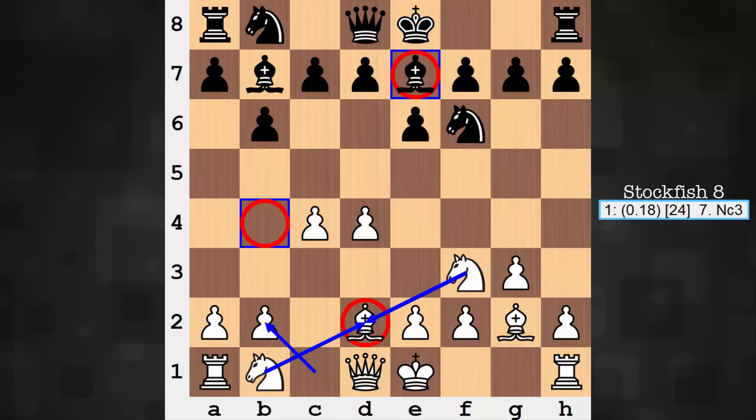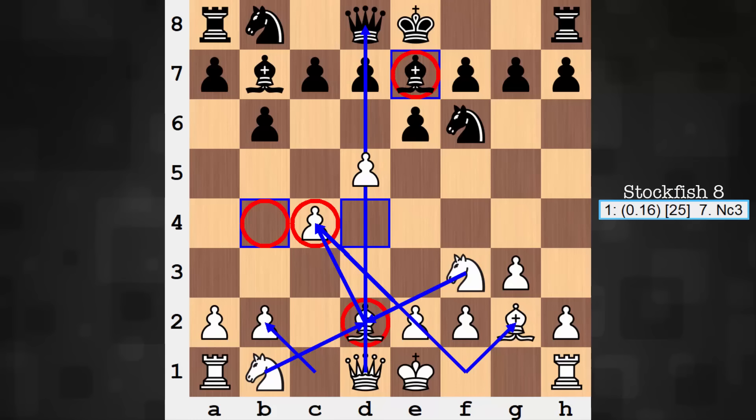Sometimes this would be desirable in this opening to reinforce c4 — that can be sensitive now that the bishop has gone elsewhere. And one final note: the queen is now not able to see along the d-file as clearly. Sometimes white would like to play d5 and have the queen there to defend that square directly, but not now with the bishop in the way.